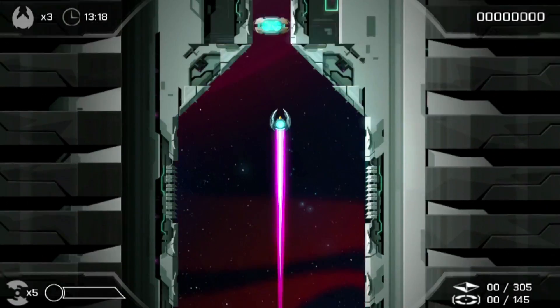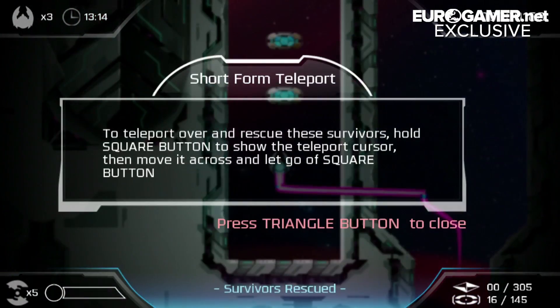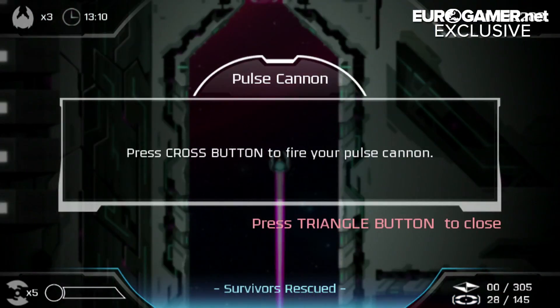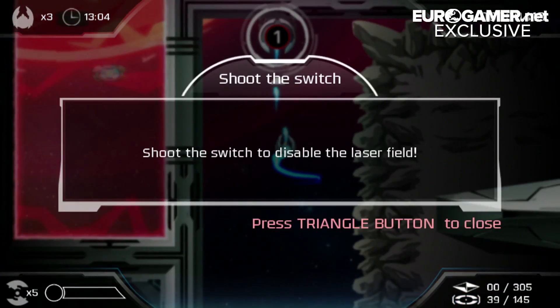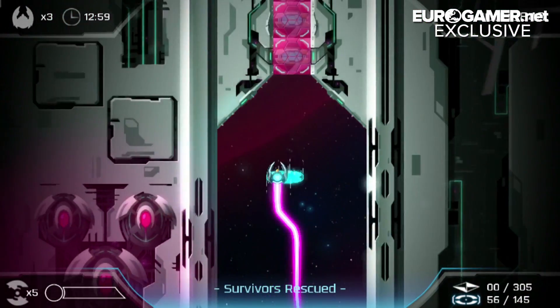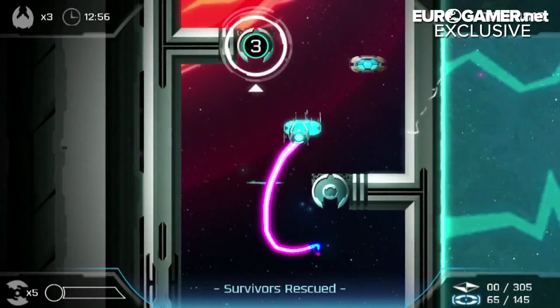Hi, this is James Marsden from FutureLab here at Eurogamer Expo, and you're watching Eurogamer. G'day gamers, Ian from Eurogamer here. Now, I've said it before and I'll say it again. Velocity Ultra, the top-down shooter with a teleportation-based twist from indie developers FutureLab, saved my Vita. Velocity Ultra was the only game I played on my Vita for a long period of time, and if it wasn't for that game, my little black box would have been traded in faster than my copy of Aliens Colonial Marines.